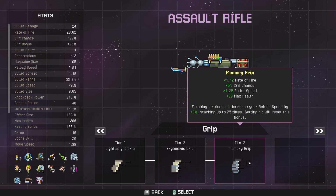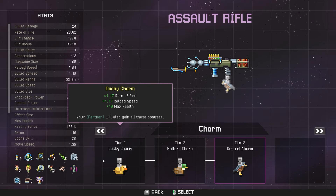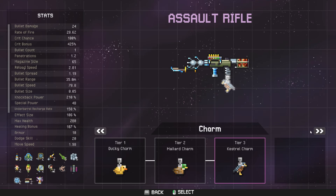He has a memory grip, so fire rate, bullet speed, max life, and reload speed. We've got a charm for crit chance, crit bonus, movement speed — all your partners will gain these bonuses as well.